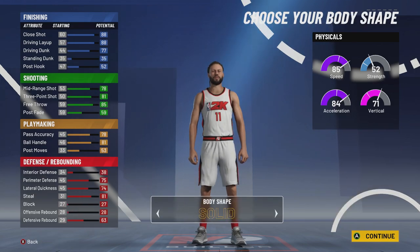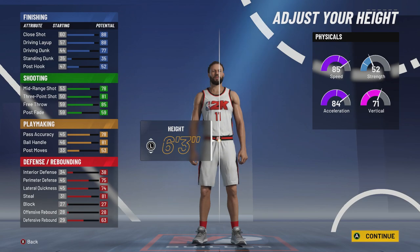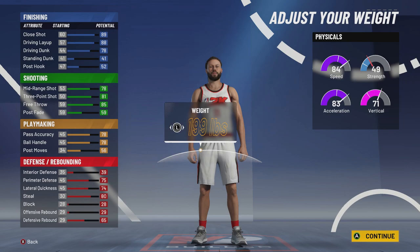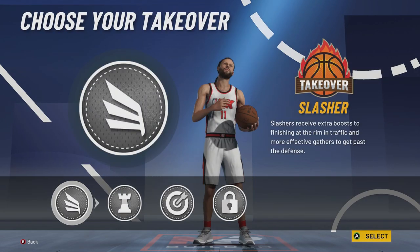Body type is up to you. A lot of people say it gives you better animations — might be true, maybe it's a myth. I like going lean. We're going to keep the build at 6'5" — you need this build to be 6'5" or shorter to be the most effective. 175 pounds weight. Wingspan all the way up — this is the most important part. You need to move your wingspan all the way up to get the slasher name.